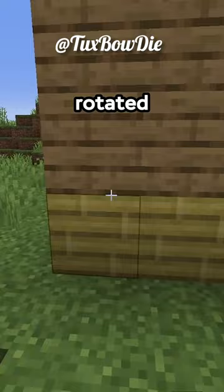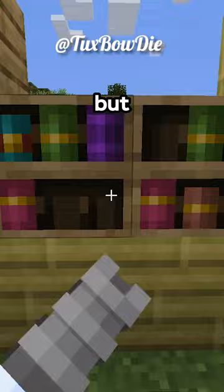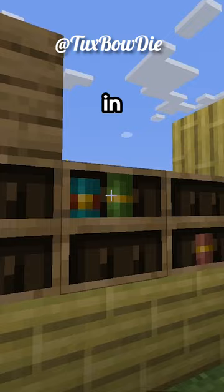Now this next change may not seem super important, but chiseled bookshelves now allow you to take any book out that you want, instead of just in a set order.